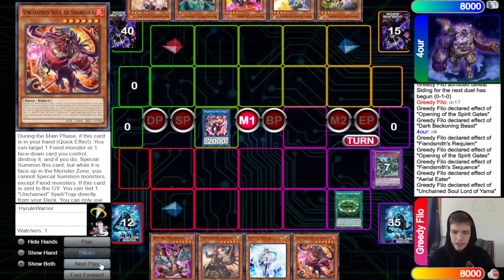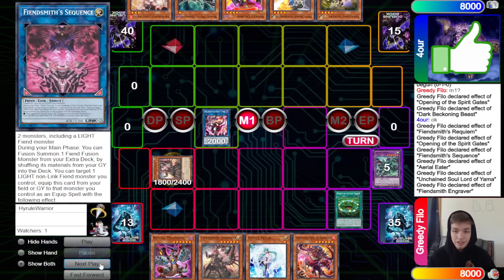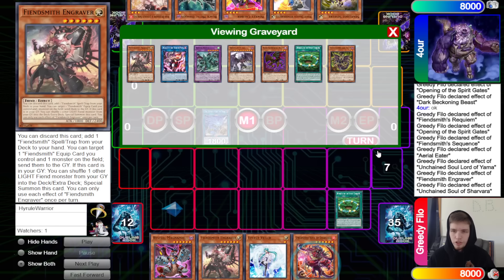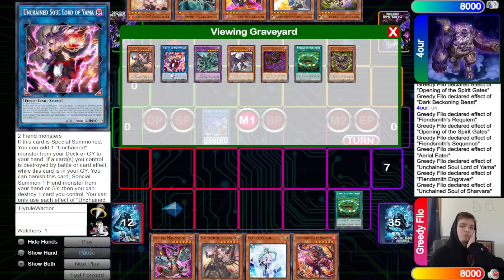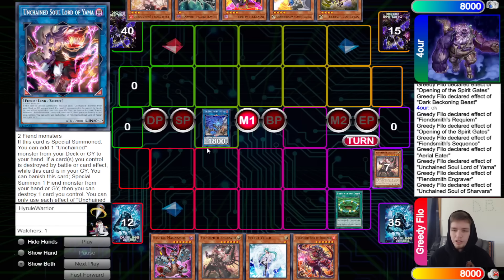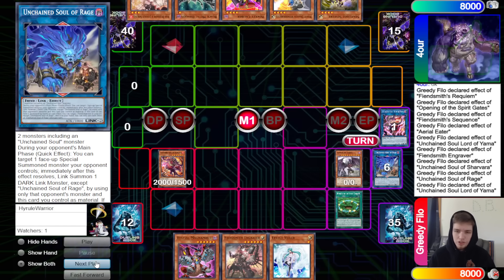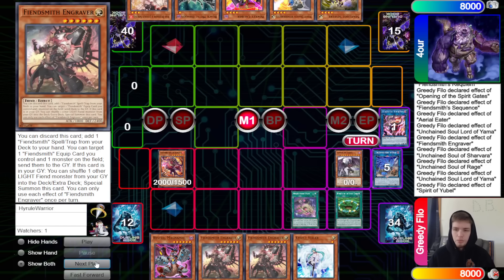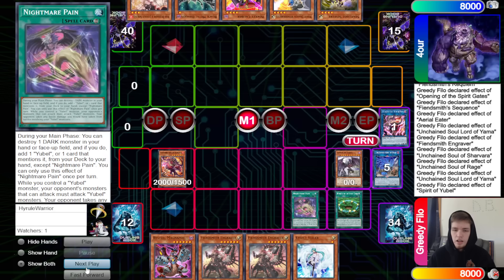Aerial Eater effect dumps Spirit of U-Bell. Link off into Yama, Yama effect searches out Shavara from the deck to hand. Activate Engraver, shuffle back Sequence, special summon out, link off to make Soul of Rage. Shavara pops Soul of Rage, special summons out, then Soul of Rage and Yama summon out Spirit of U-Bell. Add back Engraver, then Spirit of U-Bell into Nightmare Pain.